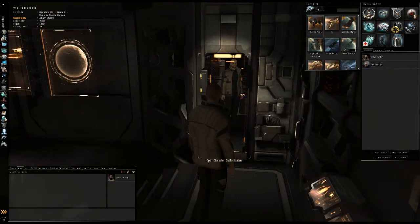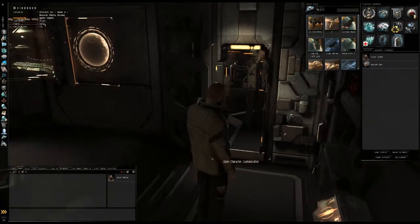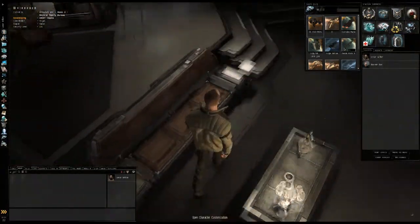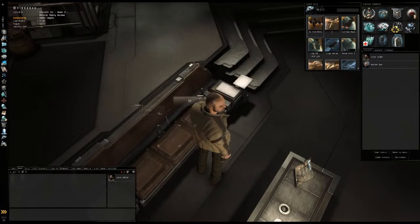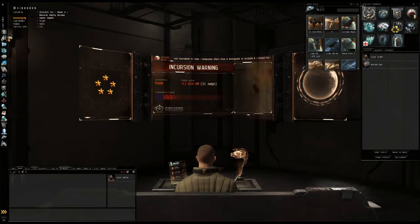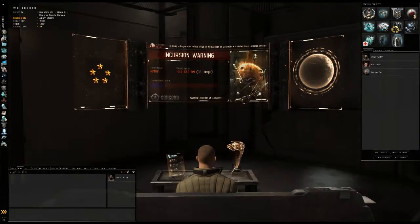This is a mirror where you can basically change your character customization — your tattoos, piercing, clothes, hair, beard, mustache, whatever. I'm not going to go to that because there's another loading screen. Here you can sit down on your couch, and it gives you a view of your little command center here in your captain's quarters.